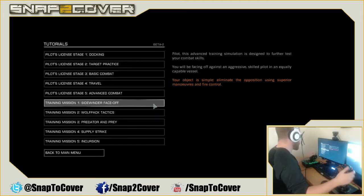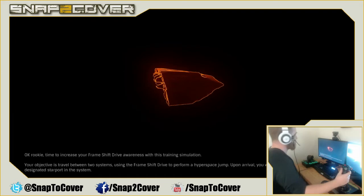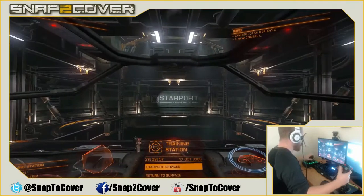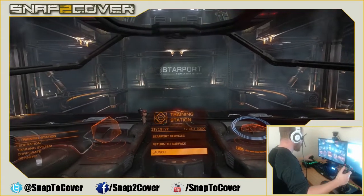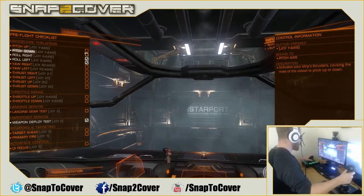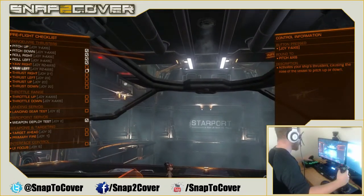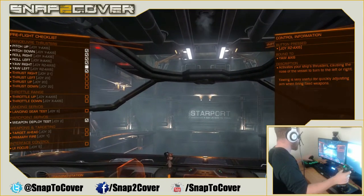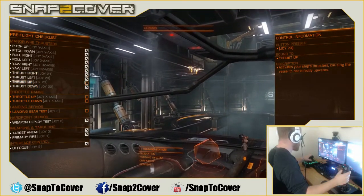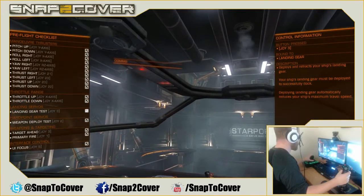Let's go back to tutorials and go to Travel. This is a nice one — it'll start off similar to the first tutorial but show you the travel mechanics. We go to launch and again go through our checklist: pull back, left, right, throttle up, throttle down, landing gear test — and we're ready to rock.